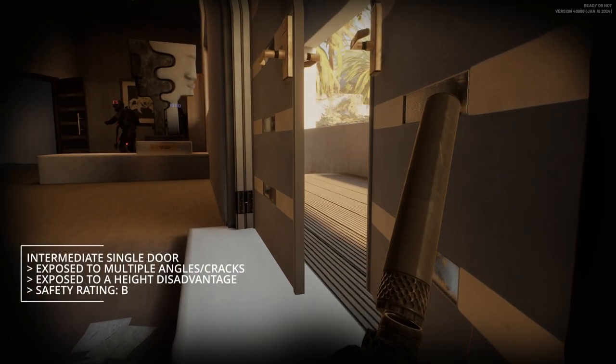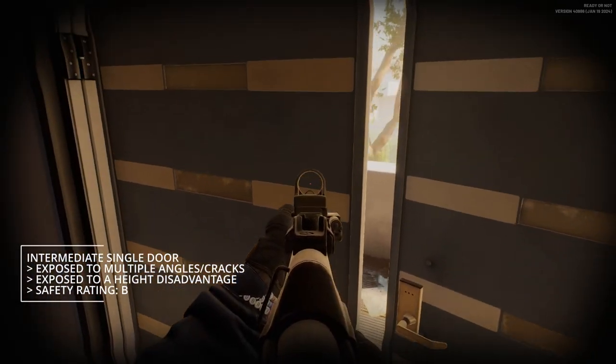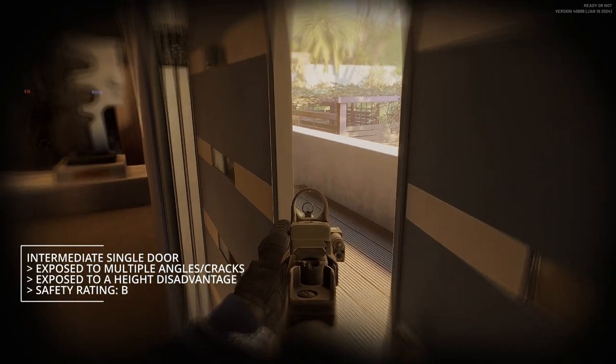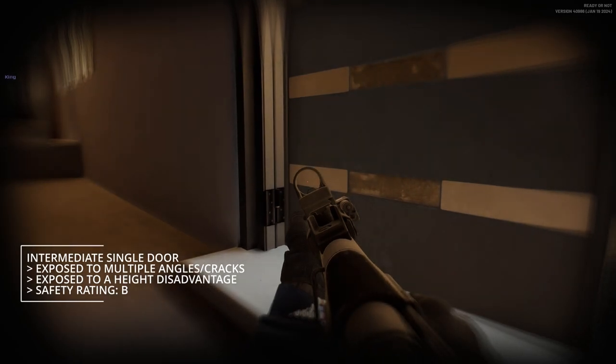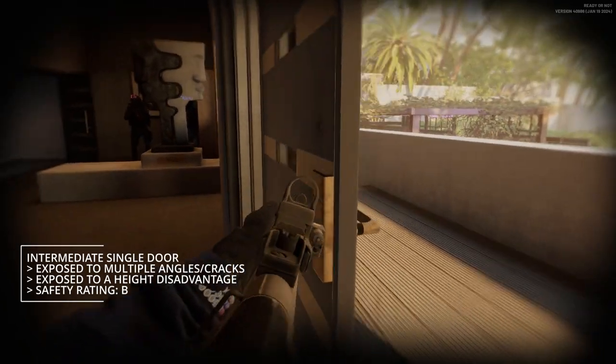It's important to understand that if there's a height differential between you and the enemy, you're at a disadvantage — they can basically see you before you can see them. So you really want to use that free lean without crouching to get up on your tippy toes.